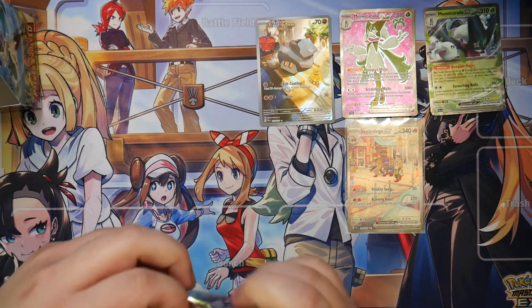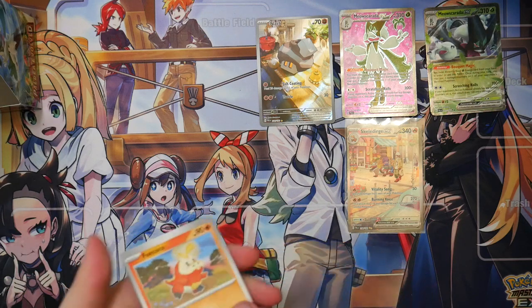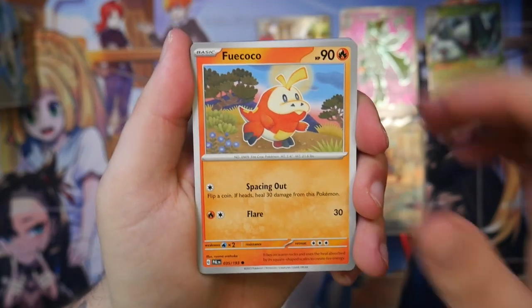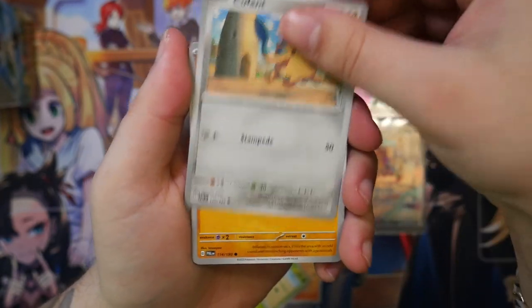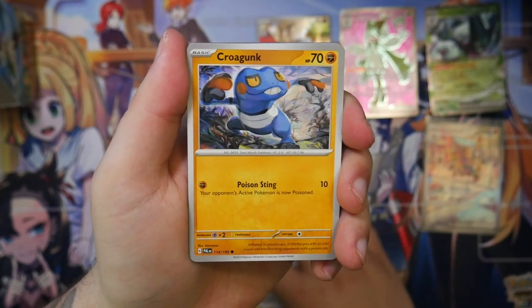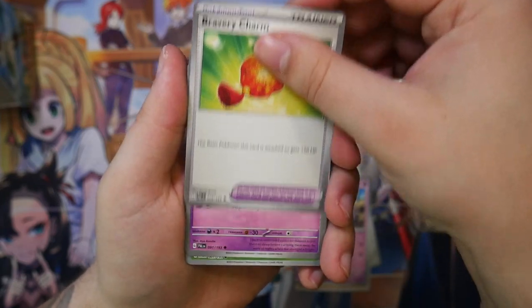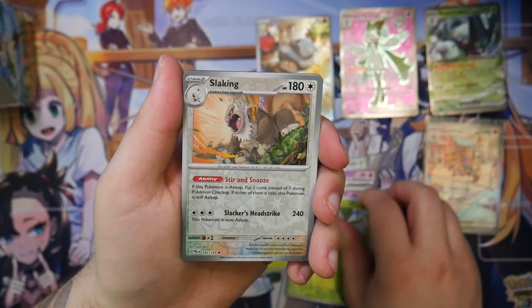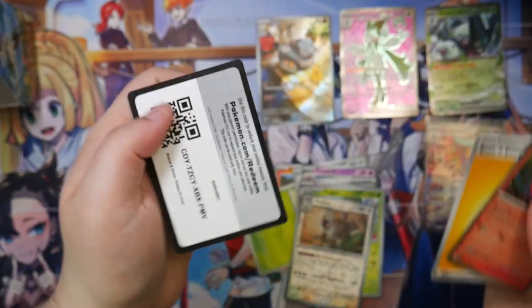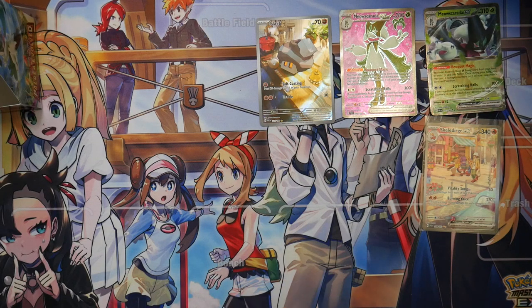All right, that's our special illustration rare. We'll see if we can pull anything else — maybe a trainer at least. But hey, we've gotten some very, very nice pulls. Rogunk, Tinker Tuff, Bravery Charm, Tropius — love that illustration — Slakoth, and an Oricorio. Nothing special in that pack, but after just pulling that card, you have to take it slow a bit.